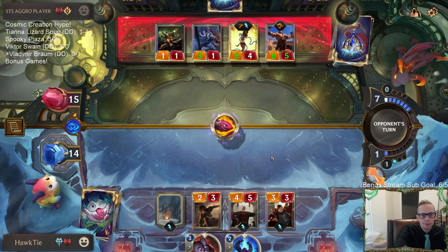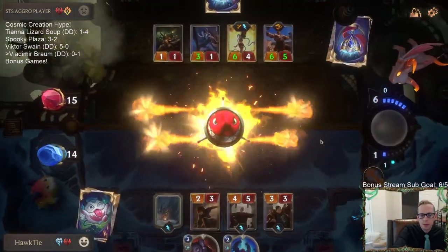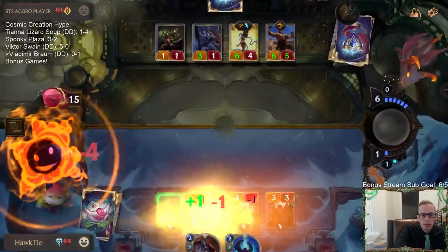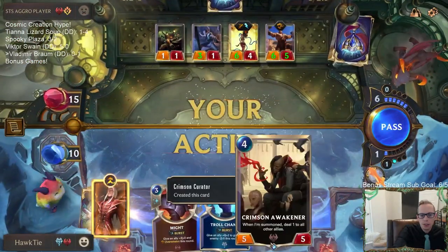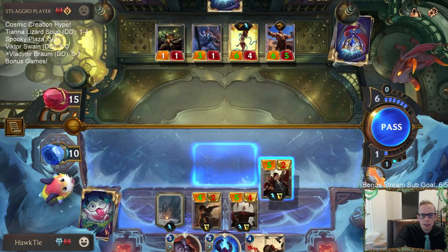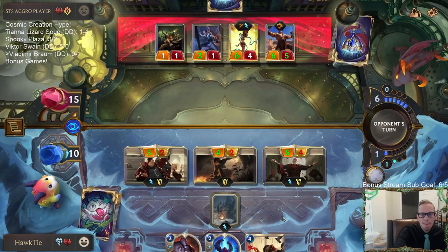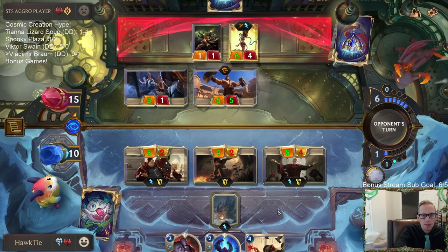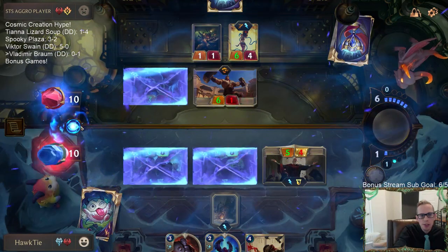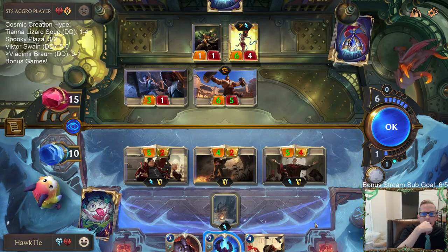Jinx is good. That gives all these tough, plus one plus zero - I also create another unit. That's a good unit to create. Probably should not attack with the Demolitionist. Okay that was a bad Demolitionist attack - I was hoping they'd be scared and not block.